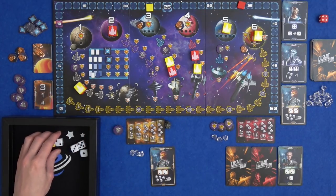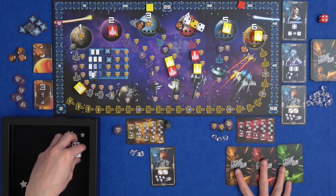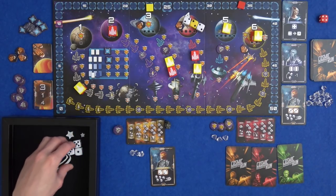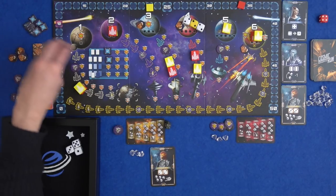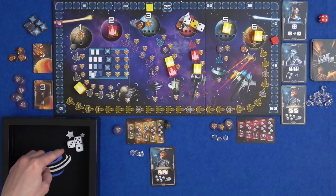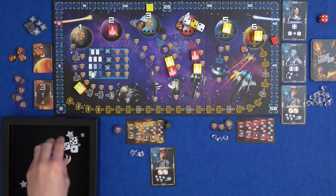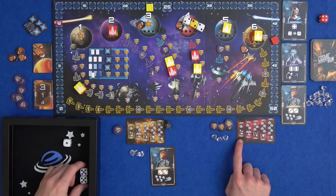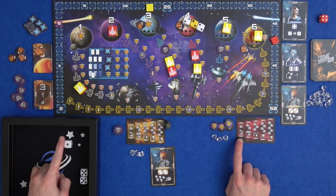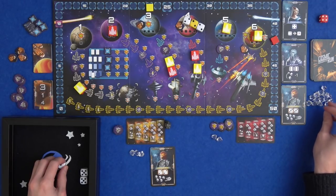I've got three of a kind on twos. I am ahead on planet four so I don't have to worry as much. I can add a two - brilliant - and we're on planet four. I want to hand in three different aliens and get myself eight points. I've got a one but I want to re-roll these and see if I can get three of a kind. I do get my re-roll now. I've got fives. I have three crystals so I can just re-roll and try to get a five. It costs one crystal and I can do it three times. First re-roll: three. Second re-roll: five - there we go. Cost me two crystals but I've moved up on both planets.